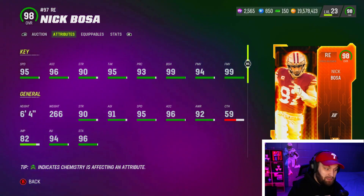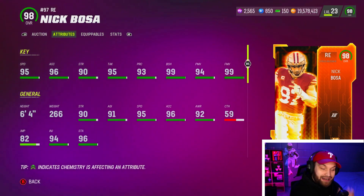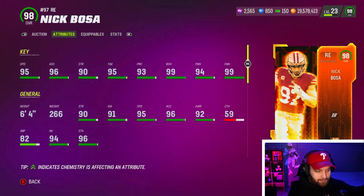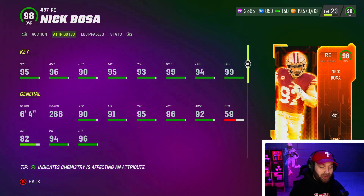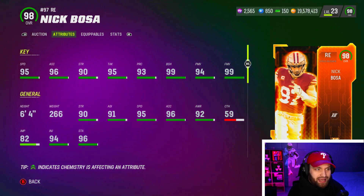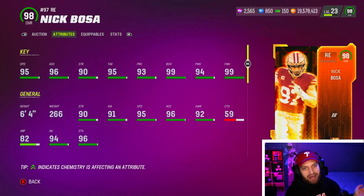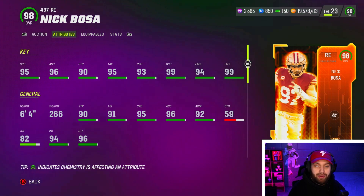At number five, Nick Bosa has absolutely absurd stats — 95 speed and 96 acceleration, so arguably better than Micah since you lose one speed but gain two acceleration. He has above 90 strength, which is solid, and then 99 block shed and 99 finesse. He also gets a solid stack: double or nothing for zero AP, edge threat elite for one AP, and tackle supreme. Statistically and speed-wise he is about as good as it gets.